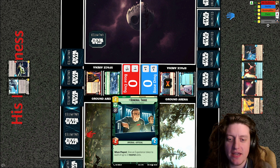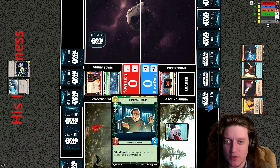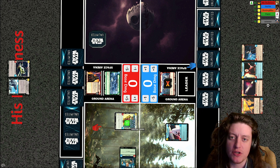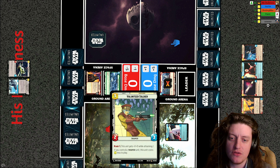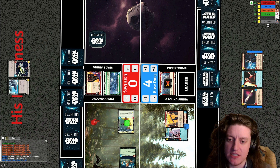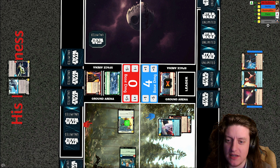It looks like we could see some of these larger units coming out in the next few turns. This turn we're likely to see the fallen lightsaber played on Director Krennic. General Tag deploys — two cost, two-two, when played give an experience token to each of up to three trooper units — giving the volunteer soldier an experience token, making it a three-four with raid one. Krennic hits the board, and the volunteer soldier attacks Krennic's base.